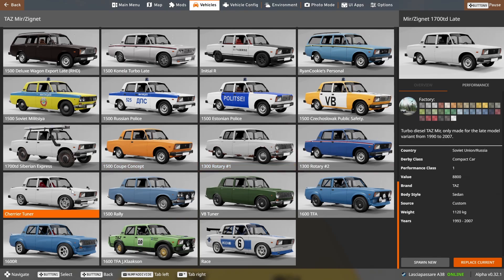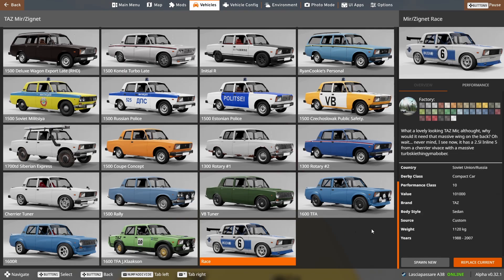There's a Charrier swap with the 2.5 liter engine, and some racing and mud contraptions like the 1.6R, a race configuration, and a V8 tuner. A detail I found funny is in the description of the race configuration — it says it has a 2.5 liter inline 5 from a Charrier VVAS with a massive TURB SKIE THINGI MABOBER. I don't know what it is, but it's funny.